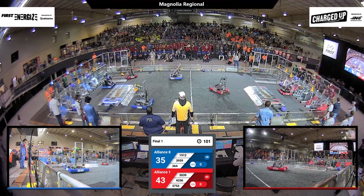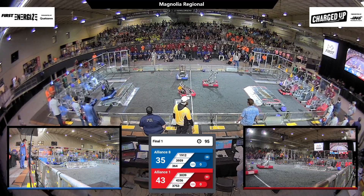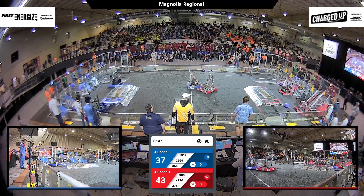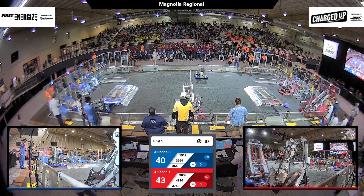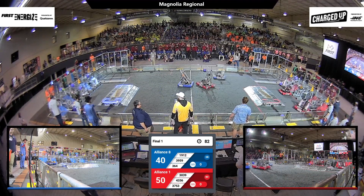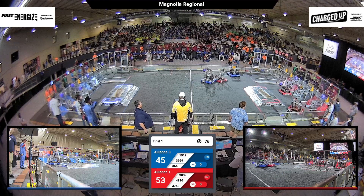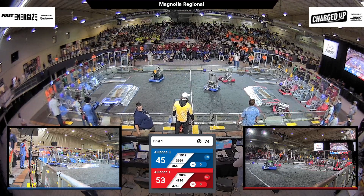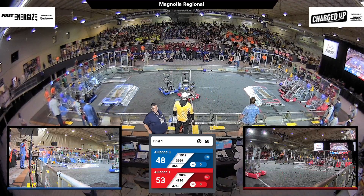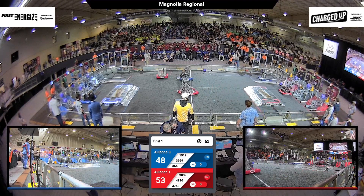436 looks like they're fully off — another big hit. 30-39 now in position. 436's lights come back on; hopefully they can reboot. 364 coming in now, 30-39 scoring. 364 gonna abandon that cube and get a new one from the single substation. It is 53 to 45 red. Despite being down their first pick, red is still in the lead, but this will be disastrous for the red alliance when it comes to endgame if blue tries to triple balance.